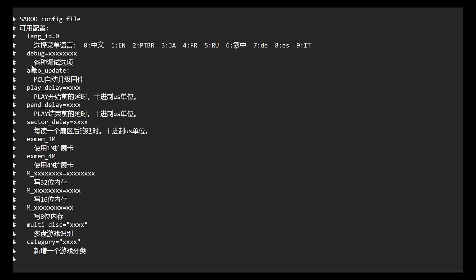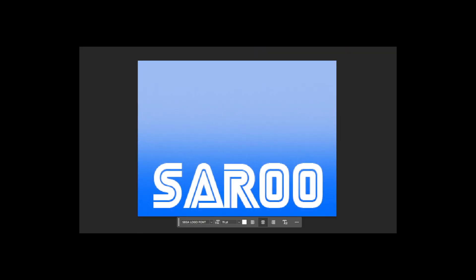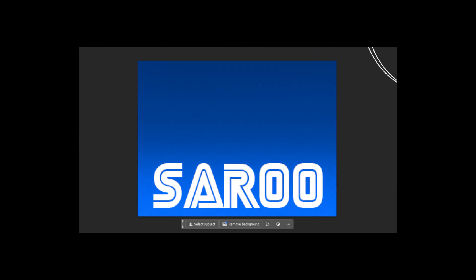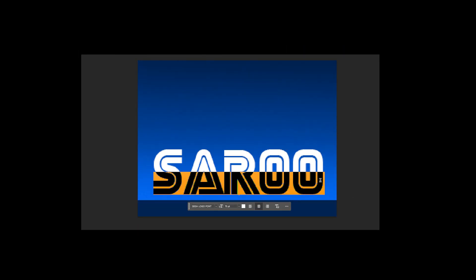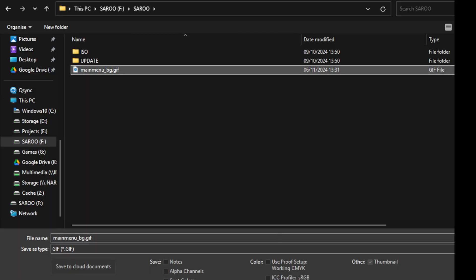We are done now, but I thought the black and white screen looked a bit bare, so I've quickly knocked up a background. You can download premade ones or make your own — you can download my one at my Patreon. As long as they are 320x240 PNG and called mainmenu_bg.png, then they're fine.